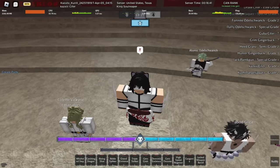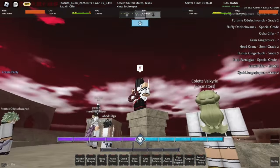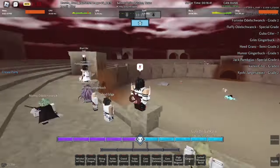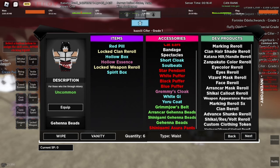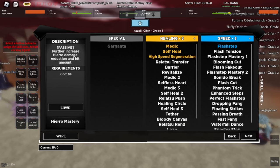First off, you need to be an Elite Grade Soul Reaper to be able to obtain Visor. Next, you want to get and consume 10 Hogyoku fragments. To get Hogyoku fragments you need to do raids, clan wars, and ranked.